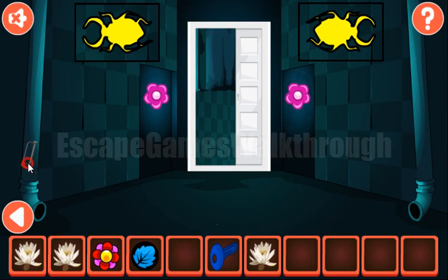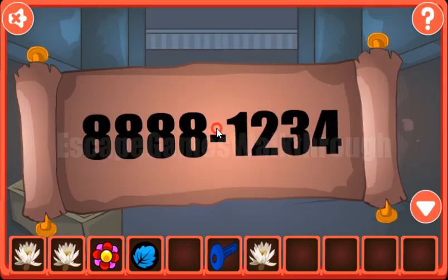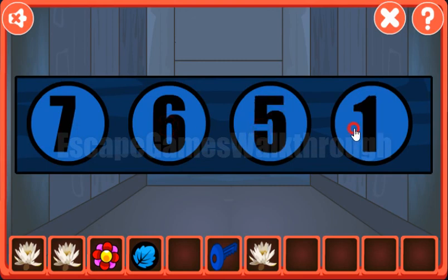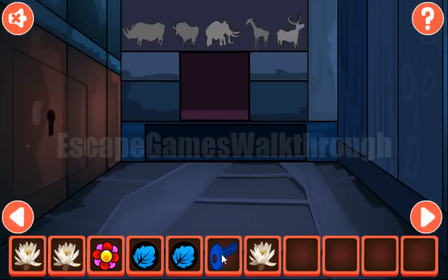Going backward, here's the place to solve this water tube and get the hint. It's an equation, and if you calculate, the result will be 7, 6, 5, 4, 7, 6, 5, and 4. We've got the leaf.